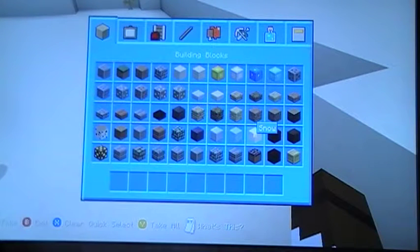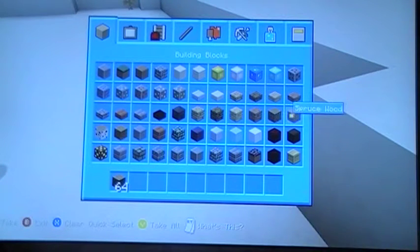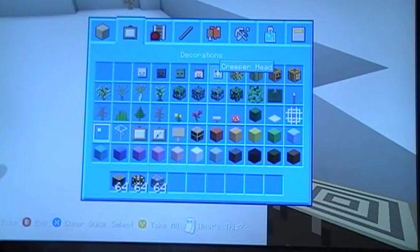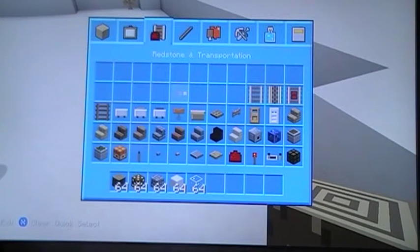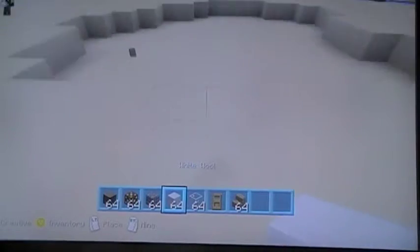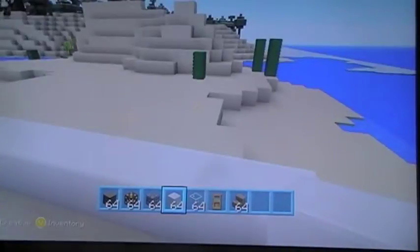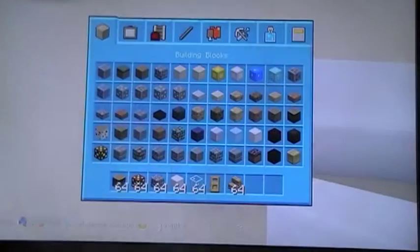I think what you're going to need is glowstone, cobblestone, and white wool, glass, stairs and oak steps. And you'll also need some oak planks.